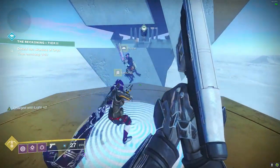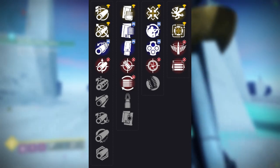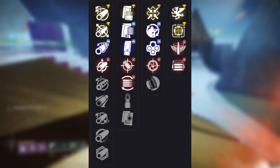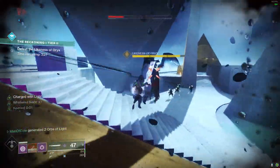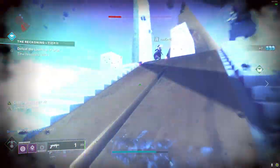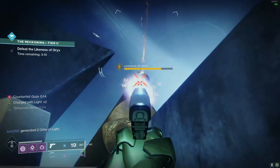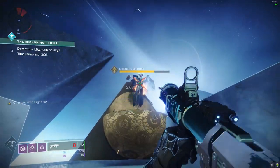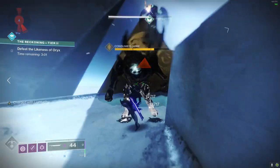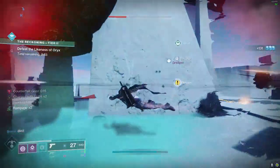The weapon I'm choosing to replace the Revoker is the Trials of Osiris sniper, Eye of Sol. Not only is Eye of Sol in the same kinetic slot, but it also has the potential to get a decent roll. The roll you'll want is Snapshot and Opening Shot; if you can add Accurized Rounds and a range Masterwork, that's icing on the cake. With Eye of Sol, I'm getting a sniper that can still one-shot headshot opponents while also getting Snapshot, probably the most important perk for any sniper in PvP. The only thing Eye of Sol cannot do, other than return missed shots, is one-shot every Super in the Crucible. All in all, I'm still getting about 85% of what the Revoker would give me, and I'm willing to take Eye of Sol as my main sniper going forward.